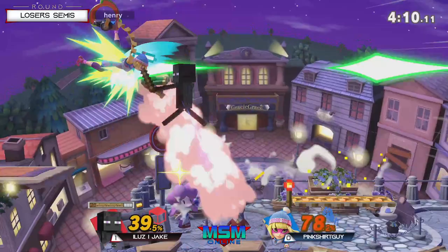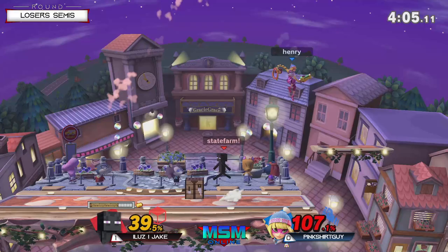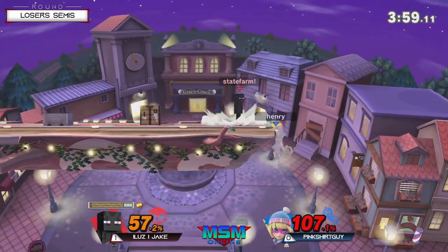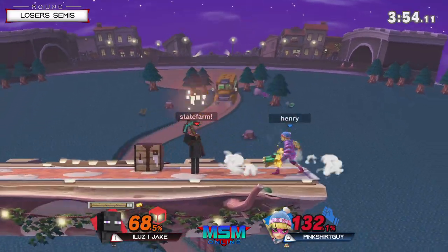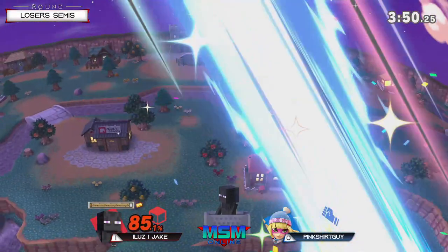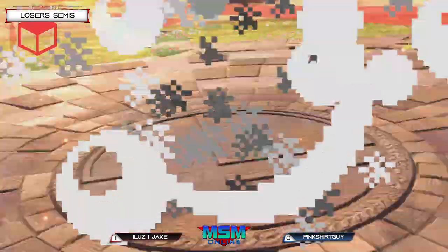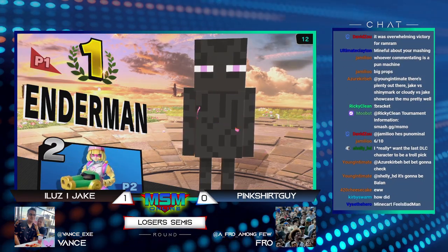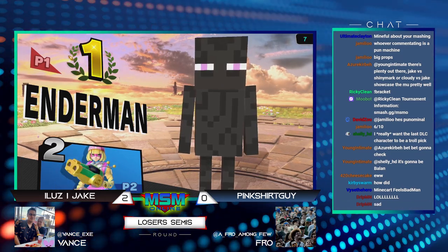Look at this movement around the ledge — he knows he has to fight for center stage. Jake's light trapping is probably peak among Steve players here. That was scary — watch the landing. Jake pulling off a magic trick befitting of his illusion tag to take Game 2. That was the kill with Enderman — PSG was trying to press his advantage, but the advantage wasn't there.